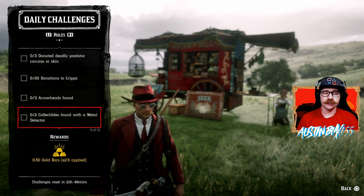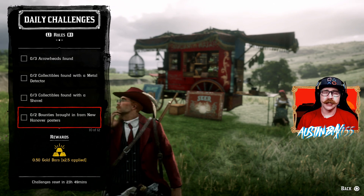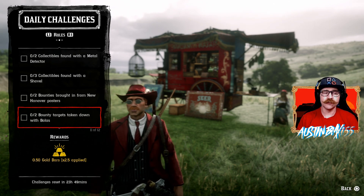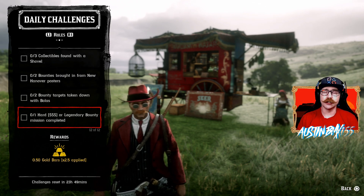For Collectors today, we have Arrowheads Found, Collectibles Found with a Metal Detector, and Collectibles Found with a Shovel. And last but not least, for Bounty Hunters today: Bounty Targets Brought In from New Hanover posters, Bounty Targets Taken Down with Bolas, and one Hard or Legendary Bounty Completed.